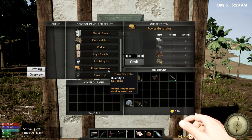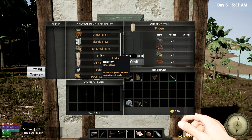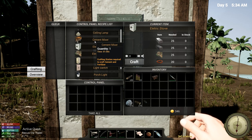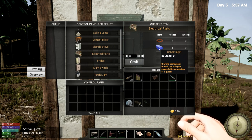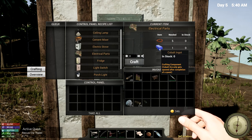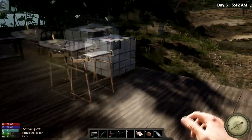We're gonna need electrical parts, some iron, some aluminum, and some mechanical parts for the fridge. There's another hunter down there. We're gonna need a lot of electrical parts. And for that we're gonna need cobalt, which we have to find. Cobalt ore only gets spawned after completion of a quest. I'm not sure if it actually spawns in anymore after the new update. Okay, well, we have the control panel now.